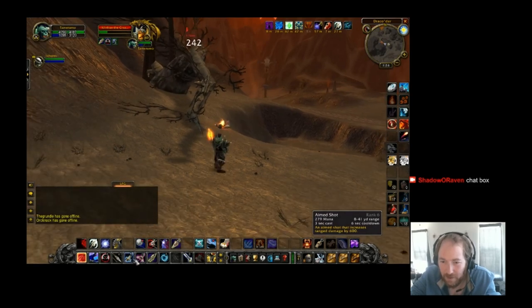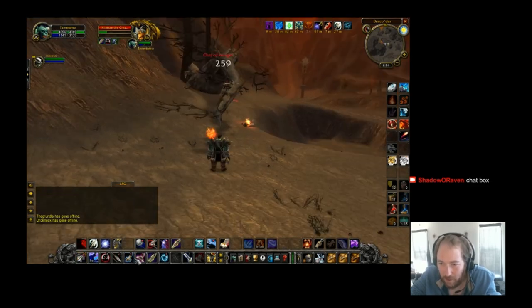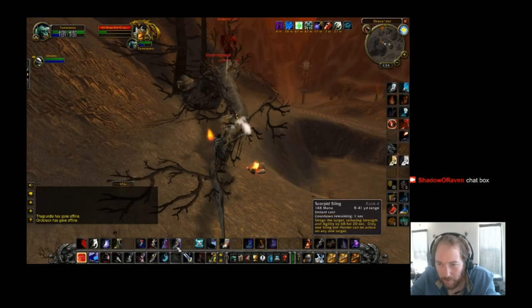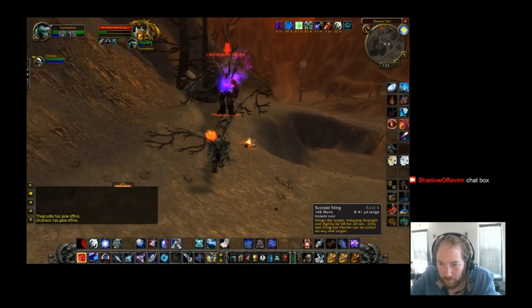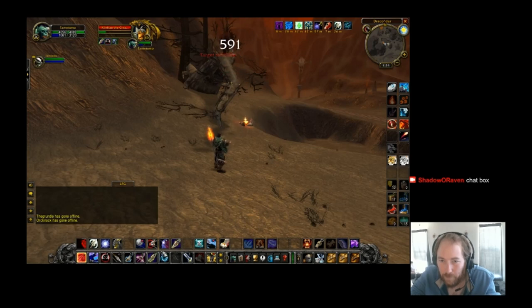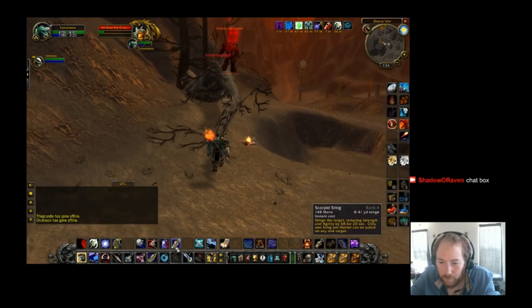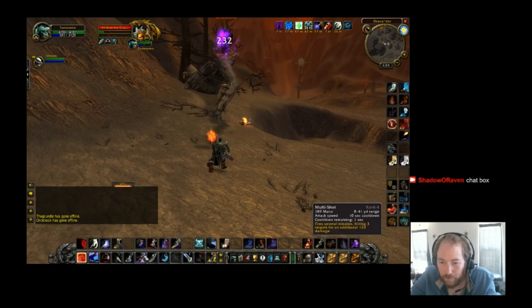We've got him down to about quarter health now, so we're almost there. And that's Clinfin the Crazed in Burning Steppes — done, easy mode. You're welcome, hunters.